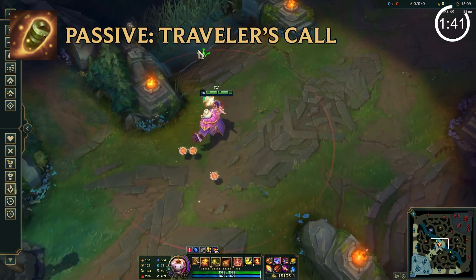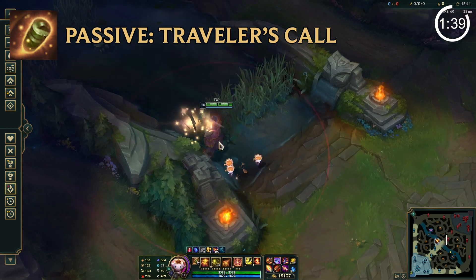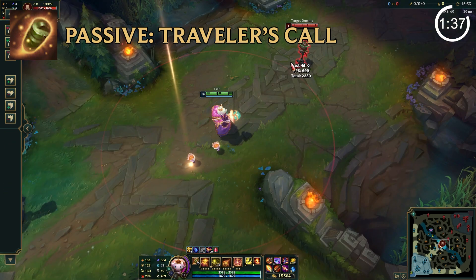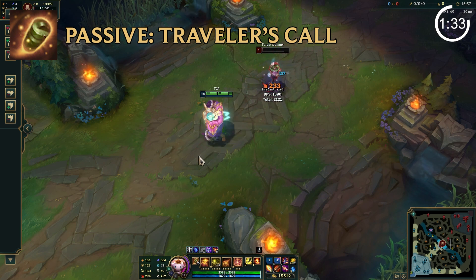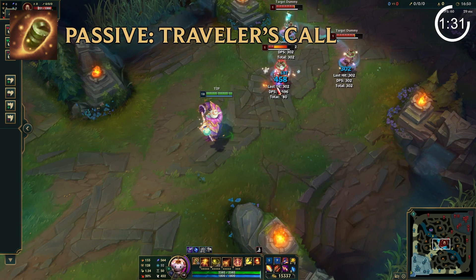Meeps. Bard has these cute little meeps that follow him around, empowering his next basic attack. The meeps take 8 to 4 seconds to respawn, and this depends on how many chimes you've collected. Every time Bard collects a chime, he starts to stack his passive, empowering his meep basic attack.